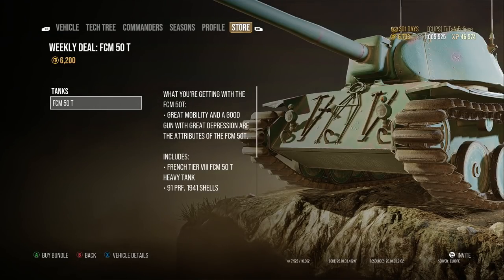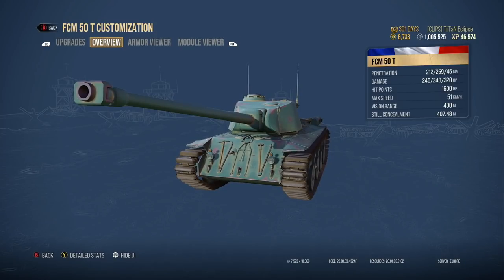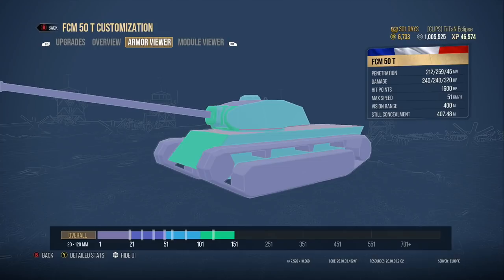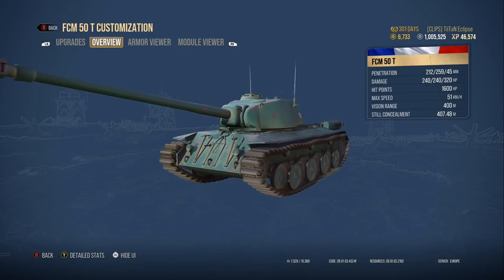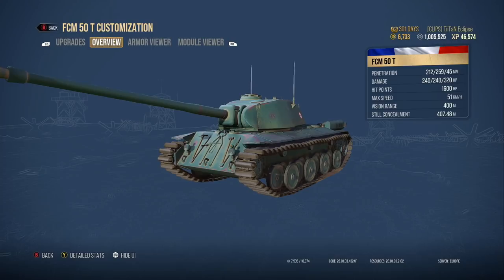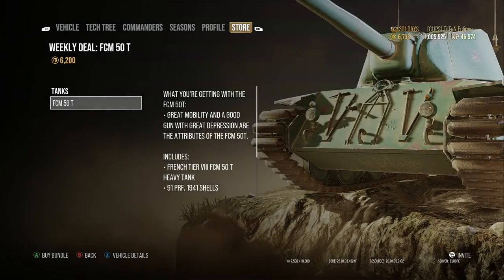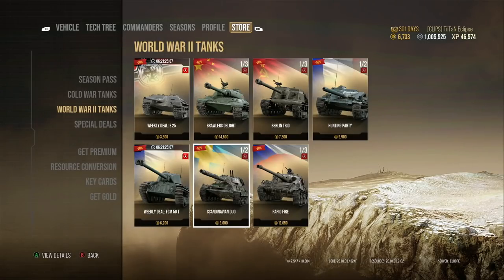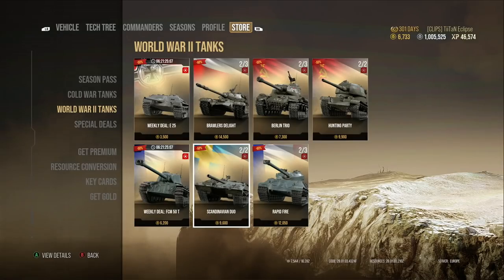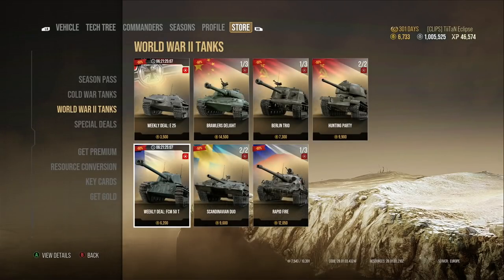The next weekly deal is the FCM 50t — this is one I would completely avoid. Do not get it. It's been outdated, it's no good for the majority of players, it's just lost a lot of its armour, it's been shoved to the back of the cupboard with years of dust on it. There's a reason you never see them in the matchmaker — it's just weak. Paying 6,000 gold for this thing: definitely avoid it. If you compare it to just the Draugan, it pales in comparison — the Draugan is faster, has a better gun, and probably better armour with its bouncy angles.